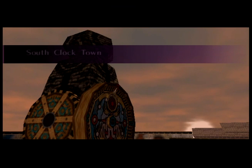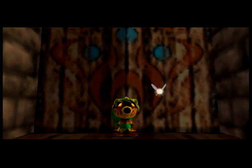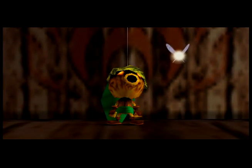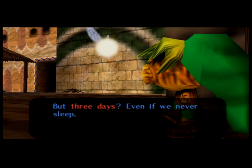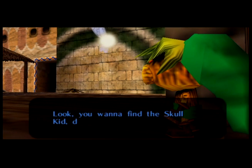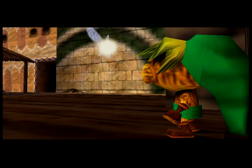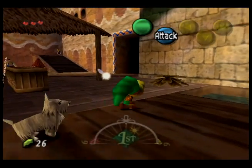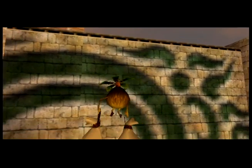Majora's Mask. We're in South Clock Town. Here we have a little introduction to Clock Town itself. Pretty much everyone you see is a repeated model from Ocarina of Time, but they're all active throughout this little set of days — 72 hours in Clock Town. You're gonna see characters moving around, going about their business. Compared to Ocarina of Time, where everyone was just situated in one spot bouncing up and down, the world of Majora's Mask feels alive. It feels inhabited by people who have things to do.